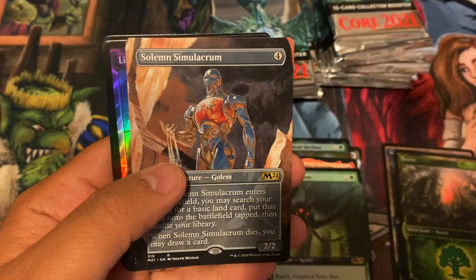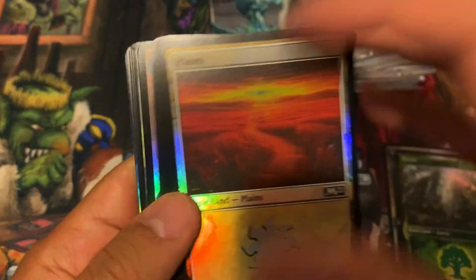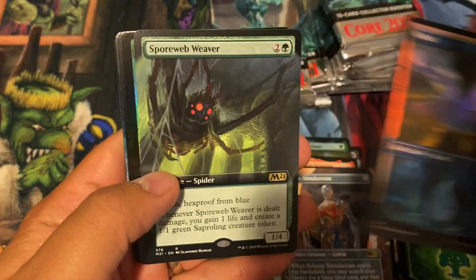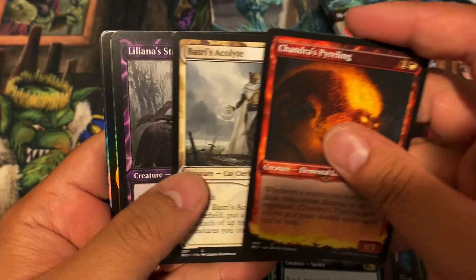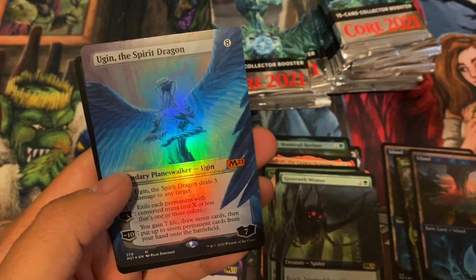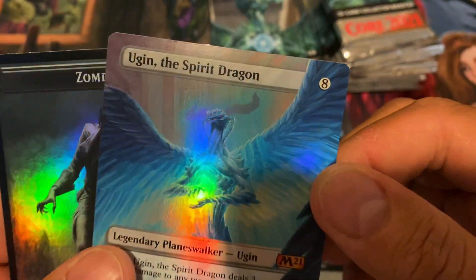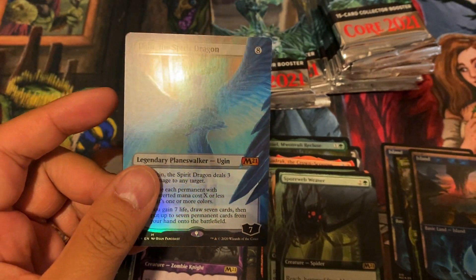Spore Weaver, we have a Simulacrum alternate art — that's called alternate art, not borderless. That pack was an example of some of the junk you can pull, but hopefully we can do a lot better than that. You get all these Basris and Liliana's boy toys in there, and then there you go — Ugin the Spirit Dragon borderless foil. Those are the cards we want to see from the rest of this box.